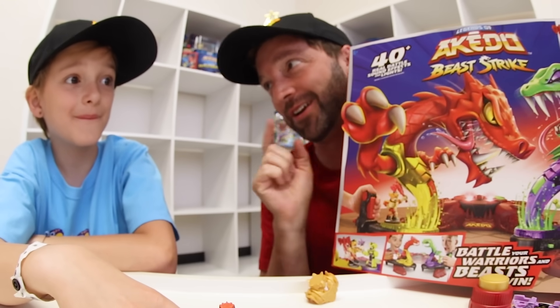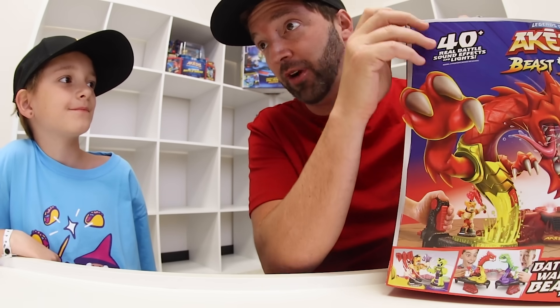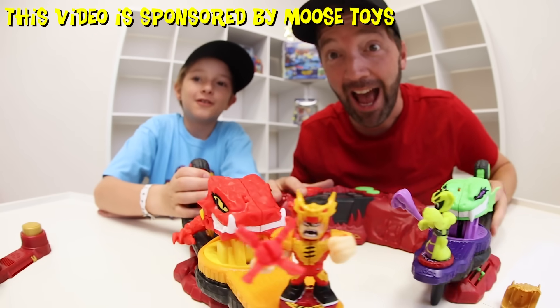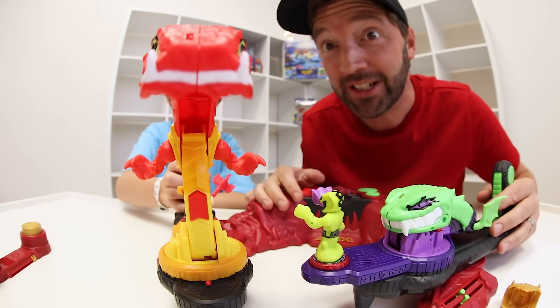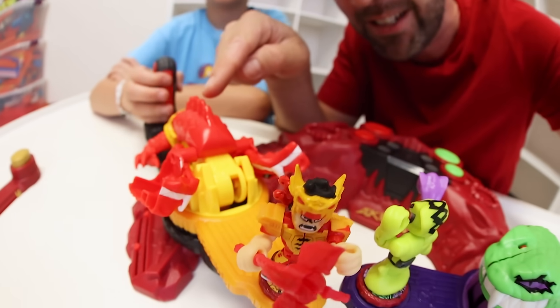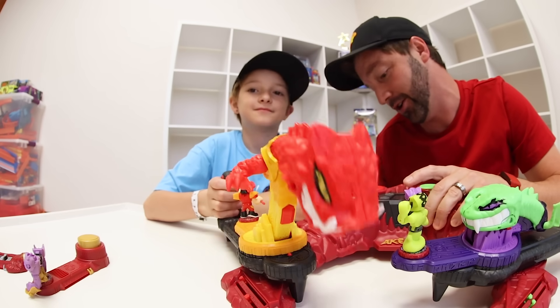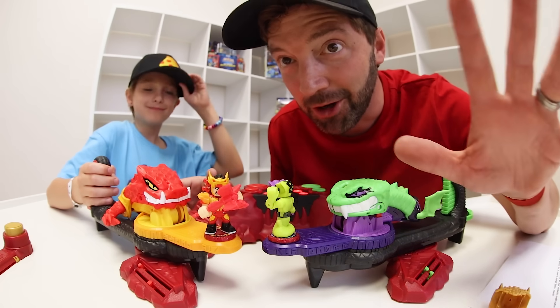Now you're all caught up on how an Akato battle works. Let's get to the ultimate Beast Strike Serpent Fury Arena! If you grab a starter pack or single pack, it's immediately the most fun way to play — but the arena takes it to a whole new level. We just set up the Serpent Fury Arena. It's the best arena yet! You have a serpent and a warrior and you can switch to attack with your serpent. There are sounds and lights!